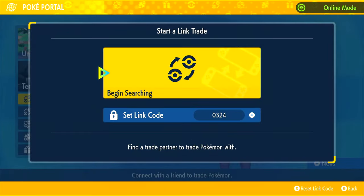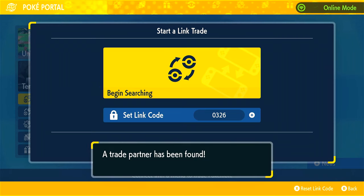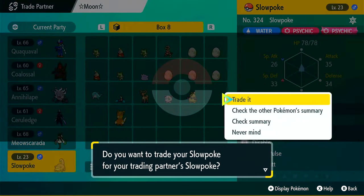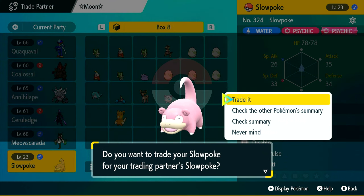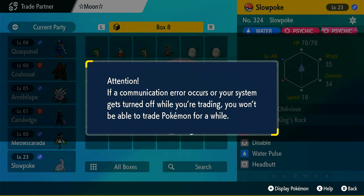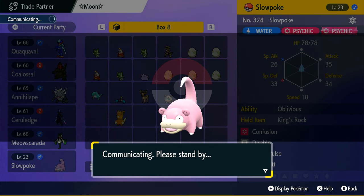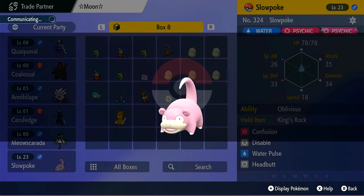I'm going to try just 0324. I found somebody at 0326. I don't know why that's the case, but let's see if I get what I want. He wants to trade Slowpoke — we'll trade it. What I did is I used Slowking's Pokédex number instead. So you can kind of fiddle with it: do Slowking's Pokédex number, do it twice if you want to. Mess around with the link code to find someone that's finally willing to trade with you.